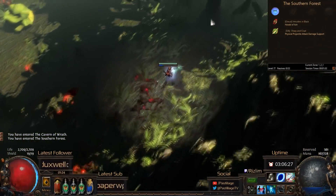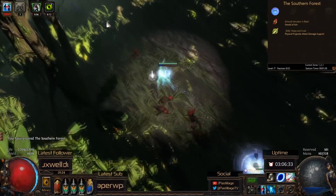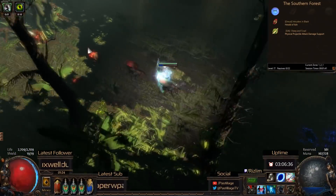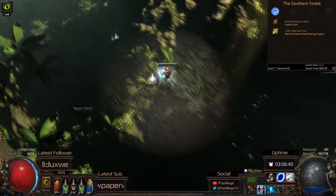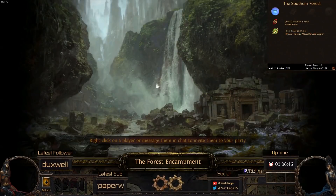When you get to Act 2, you'll see your gems. And you'll want to be reminded of your Bandit Choice, obviously. I've made it so that when you enter the Town of Act 2 — also known as the Forest Encampment — you'll get a reminder that will tell you of your Bandit Choice.